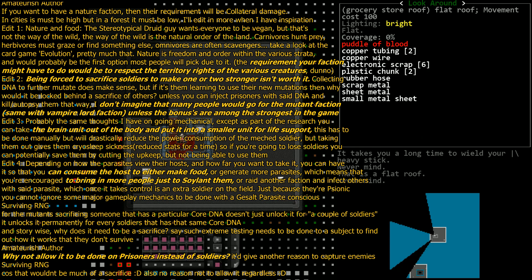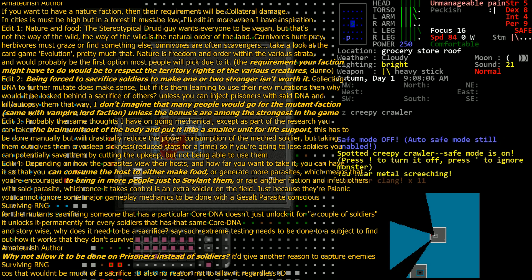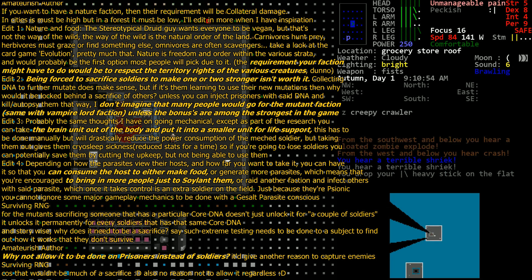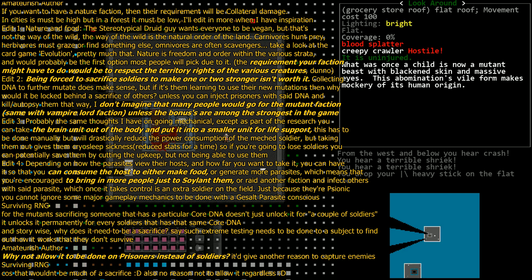But if you want to get the really high-tier skill trees, you need to either sacrifice a high-level soldier that has that core DNA, or capture a high-level enemy. What defines high level for an enemy, I don't know — maybe a Long War style where aliens have ranks, that kind of thing. But then after you use the mutagen, you'd have to hope they have a high-level core DNA that you actually want.